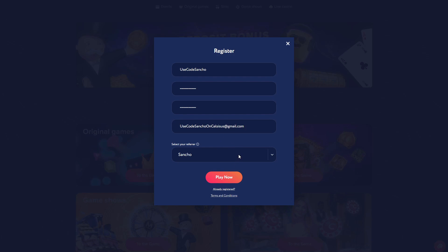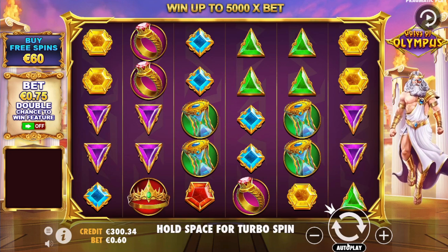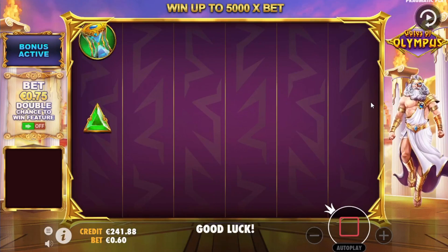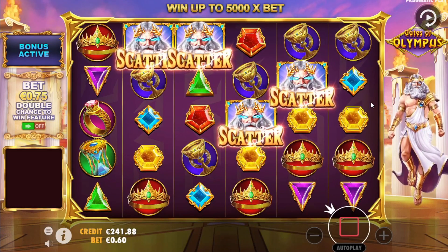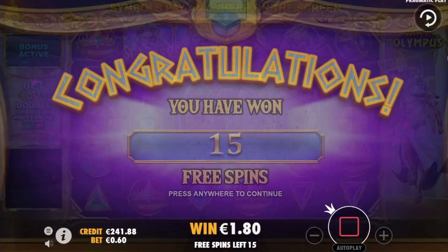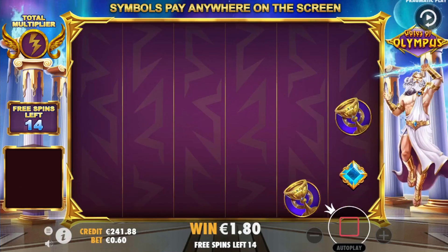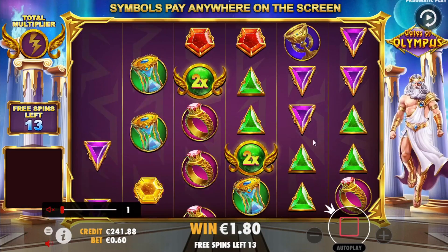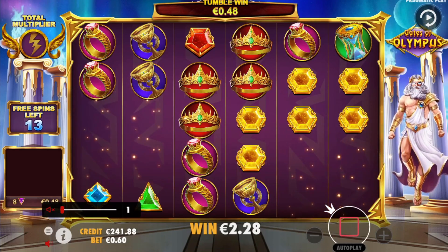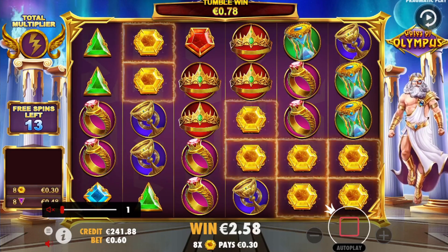Just click play now and enjoy the video. First off, we're gonna buy the free spins for 60 euros — it's funny how they say free spins but you're buying them. We have 15 spins as always on Gates of Olympus. Let me turn the sound off and let's see — first connection, can we get something else before the tumble?